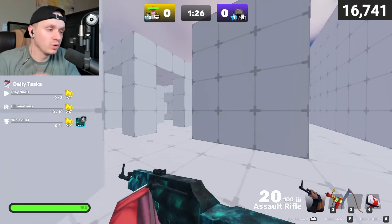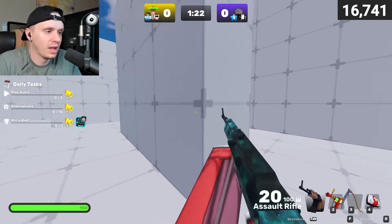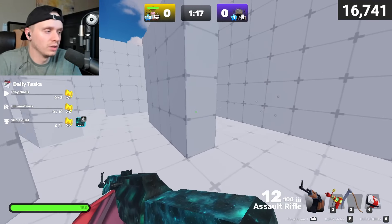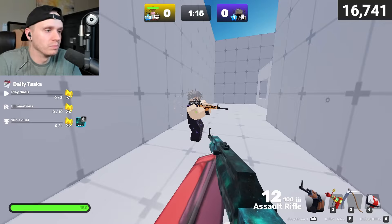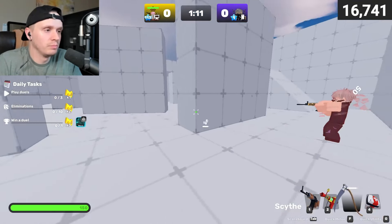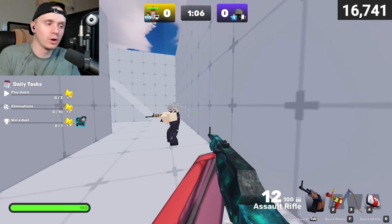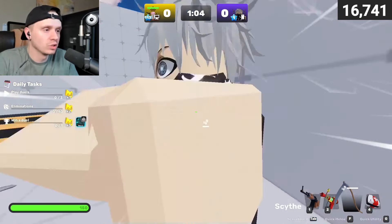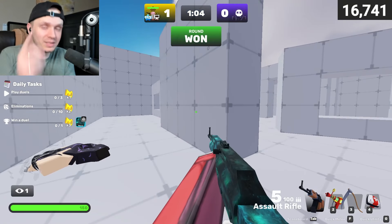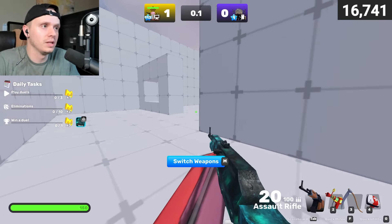Tip number five: when you're using the scythe as your primary melee weapon, you can use your quick melee — boom, 50 damage right there. Not only can that help in close battles where you're both wearing each other down, but even if it doesn't kill them, it'll do the 50 damage and shift you in a different direction, making it harder for them to hit you. So you can come in, cause misdirection, and also deal damage all at once.